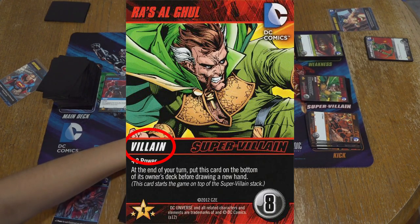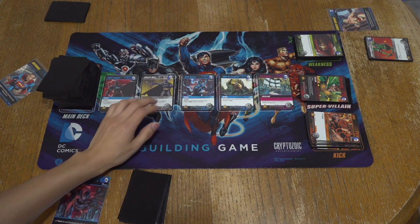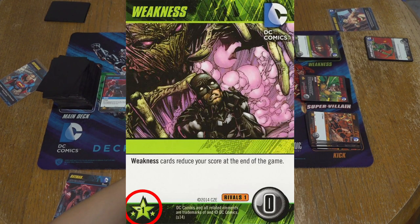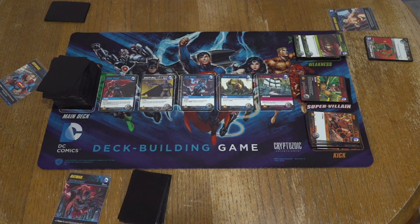The weaknesses are actually nothing — it's pretty debatable on what they are. I think later iterations actually call them weaknesses. They subtract from your score at the end of the game and your cost is zero. But you can't just grab them — there are different cards that will attack you. We'll get to that later on.